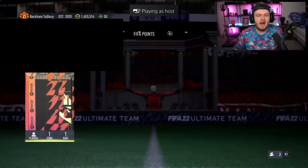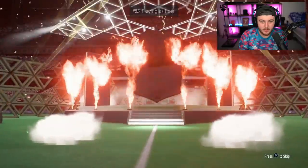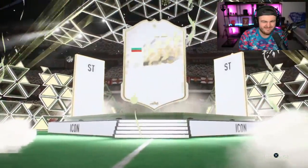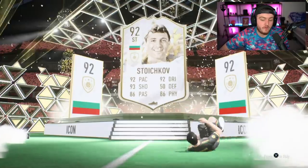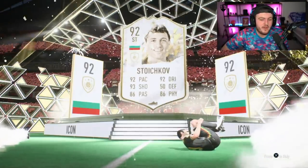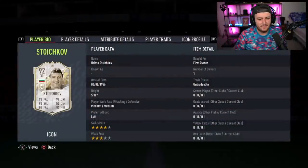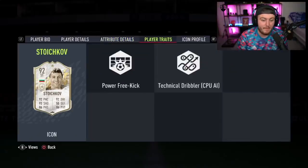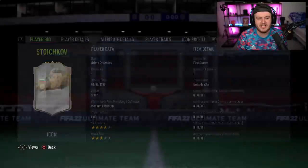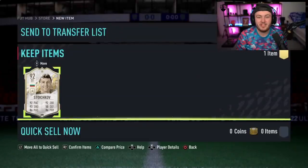We've got a Prime Icon pack now. Prime Stoichkov — I thought that was Puskas but it's Prime Stoichkov, which is not bad. I really like Stoichkov on FIFA. What I don't get is the amount of people who say Stoichkov's bad because he's got a three-star weak foot, then go and use Puskas — they've both got a three-star weak foot. This is a really good card in game, absolutely fantastic. Anyone should be happy with this card, especially if you're happy with Puskas, because he's essentially the same thing.